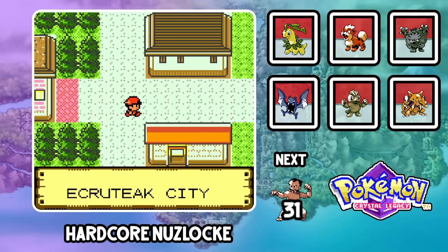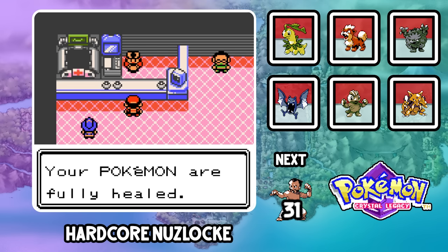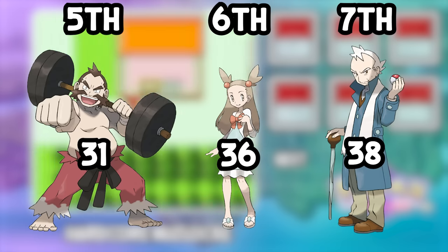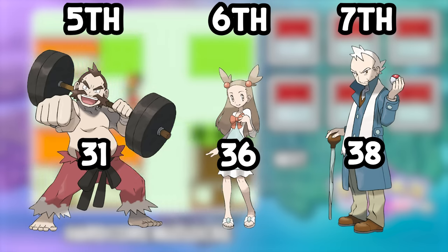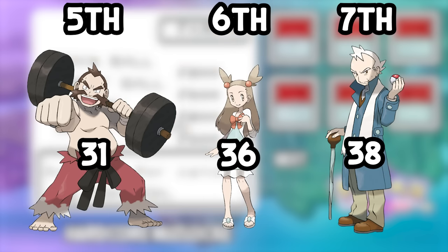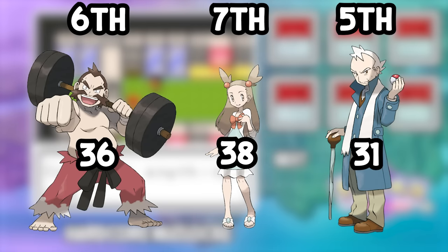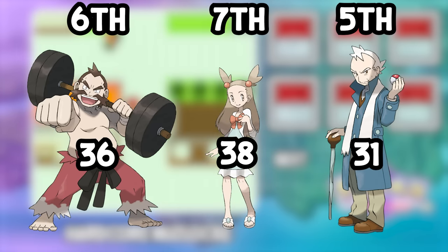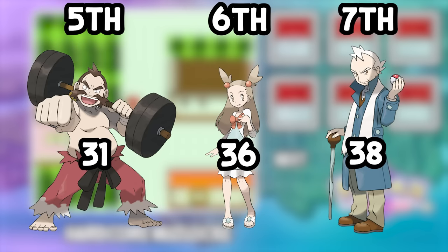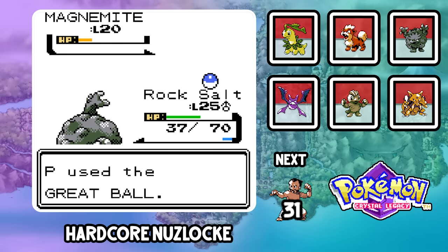Johto has one of the most infamous mid-games of all time, and not in a good way — the level curve is terrible. Pat's solution was dynamic level scaling, a feature that should have been in Scarlet and Violet, brought to a game from the year I was born. Dynamic level scaling changes the levels of the team you're facing depending on how many badges you have, so Chuck, Jasmine, and Pryce all have different teams based on what gym badge you're going for. I'll face them in my normal order: Chuck, then Jasmine, then Pryce.